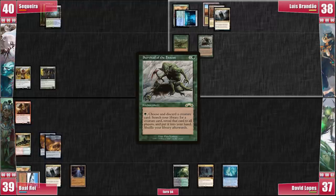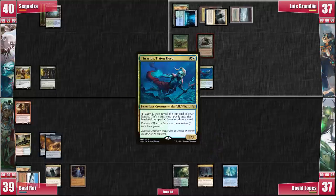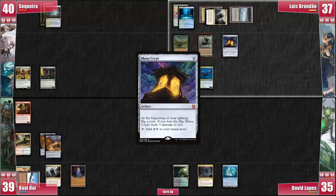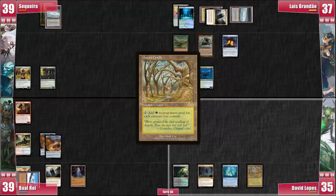Luis casts his Survival of the Fittest. He activates it, discarding an Eternal Witness to find a Thrasios. He cracks his Marsh Flats for a Tundra and casts Thrasios. He attacks David with Derevi and untaps Breeding Pool. On his second main phase, he casts Mana Crypt and I respond by cracking my fetch for a Tundra — this way he doesn't get mana from Carpet of Flowers. Luis passes with enough mana to activate Thrasios once. David plays a Gaea's Cradle and the plot thickens.